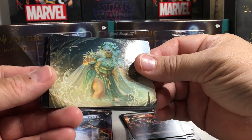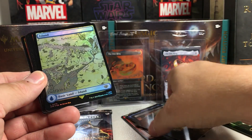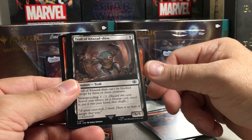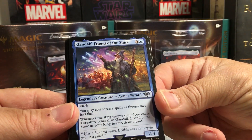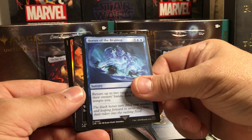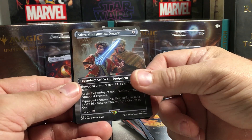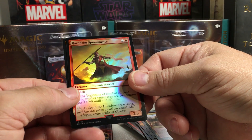Alright, there's that card — Galadriel, I'm guessing. Got an Island, foil. Smite the Deathless. Battle-Scarred Goblin. Troll of Khazad-dum. Gift of Strands. Gandalf, Friend of the Shire — really cool art there. Elrond, Lord of Rivendell. Horses of the Brunnen. There's like an extended art version of Dunlend Crebain. Sting — apparently a rare — Sting the Glinting Dagger. Merry Esquire of Rohan. And a Haradrim Spearmaster.